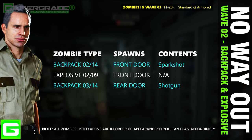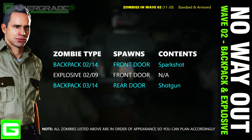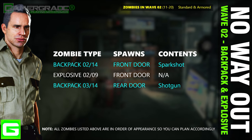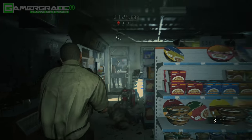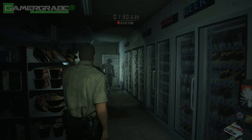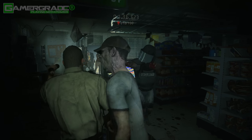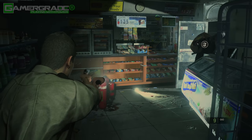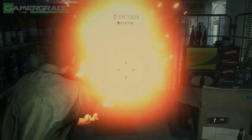Wave two begins — zombies 11 to 20 — consisting of standard zombies as well as armored zombies. In this second wave we have a backpack zombie that enters the front door who drops a spark shot, then shortly after an explosive zombie who also enters at the front door, and finally a second backpack zombie who enters at the rear door with a shotgun. Stand at the corner of this aisle and wait for the two zombies entering from the front and rear doors to approach, then run behind the counter and up the first aisle to draw in the backpack zombie, then shoot the canister to hopefully take down all four zombies in the blast.